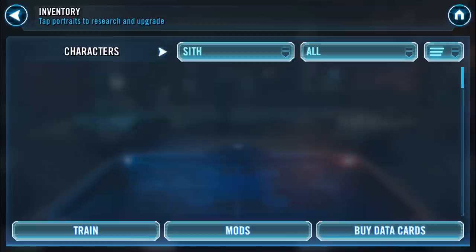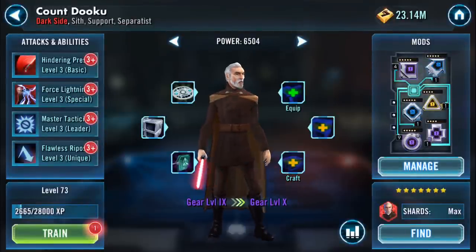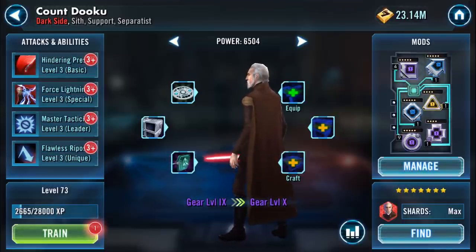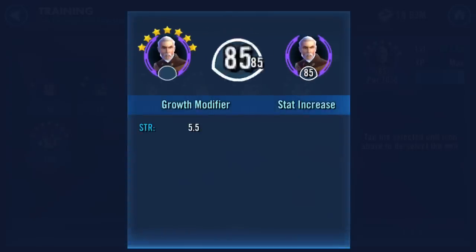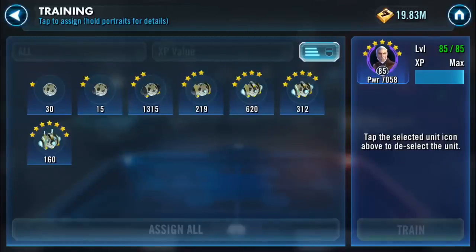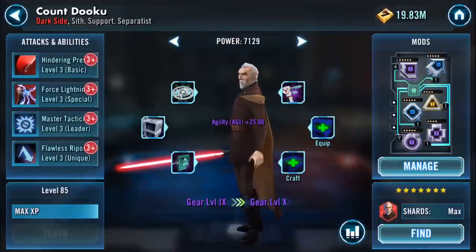Welcome back. These are my Sith with Darth Sidious, and all my Sith except for Dooku are gear 11. Dooku - I apparently have the gear to take him to gear 10. You can see how much I've used him; he's on level 3 on all his abilities. Let's do the stupid bit first.